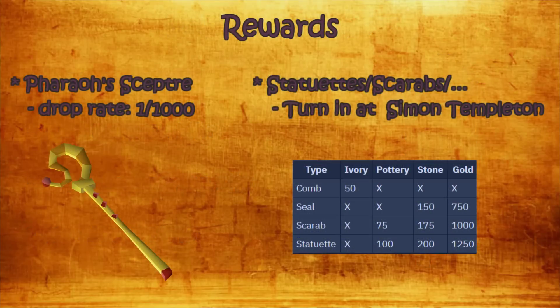Before jumping into the minigame itself, there are two main drops it offers. The Pharaoh's Sceptre has a drop rate of 1 in 1000 for each gold chest or sarcophagus you loot. You also receive statuettes, scarabs, and other items from the urns, which you can turn in at Simon Templeton at the Agility Pyramid. I found on the wiki a table with the gold coins you receive if you turn in these artifacts.